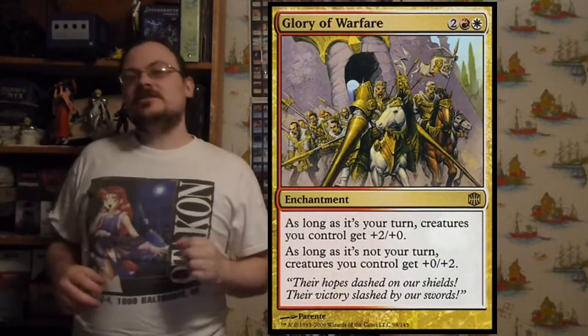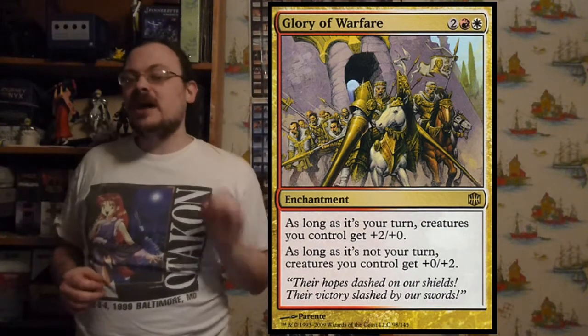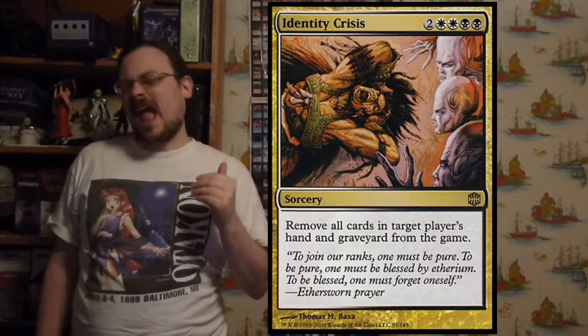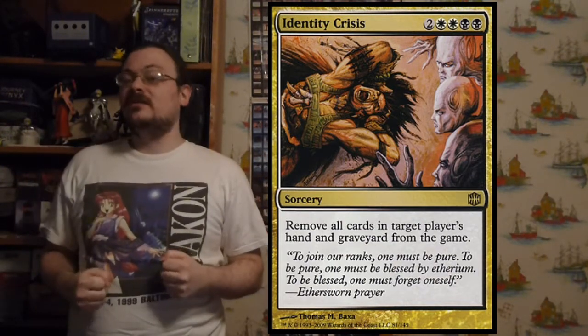Glory of Warfare: as long as it's your turn, creatures you control get +2/+0; as long as it's not your turn, they get +0/+2 — bigger and meaner on offense, more defensive otherwise. Identity Crisis: exile all cards from target player's hand and graveyard, wiping out both completely, which could shut down so many decks very quickly.